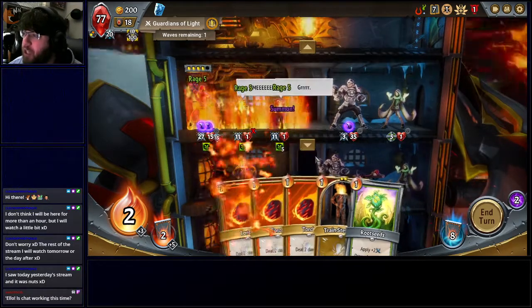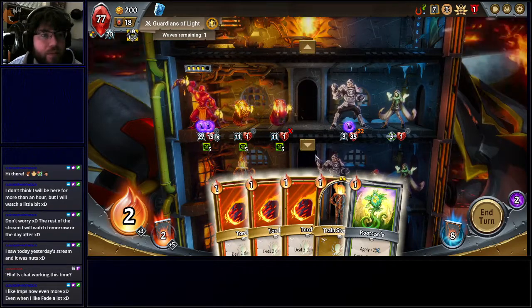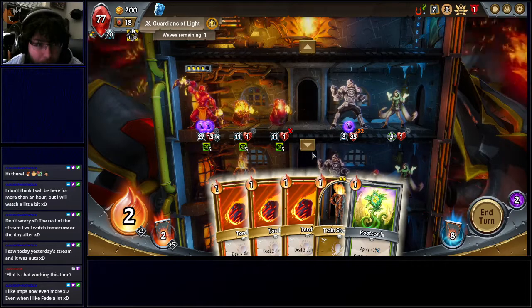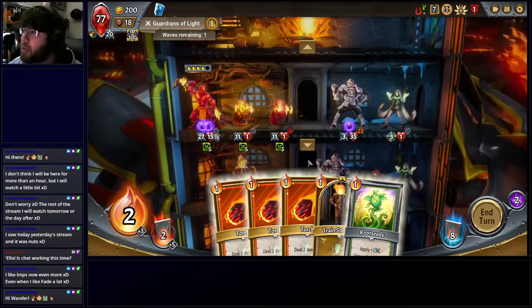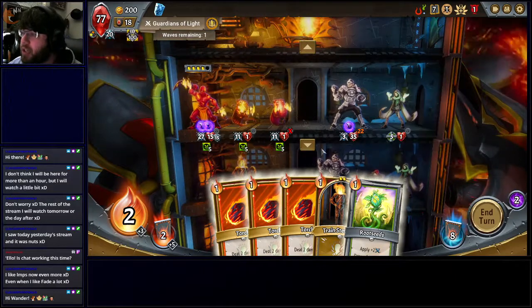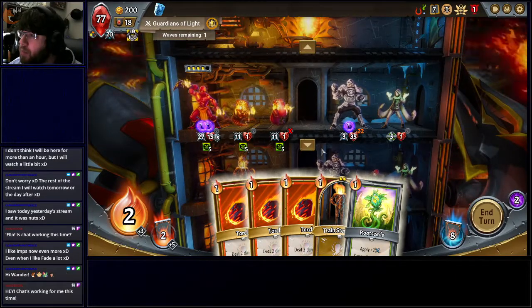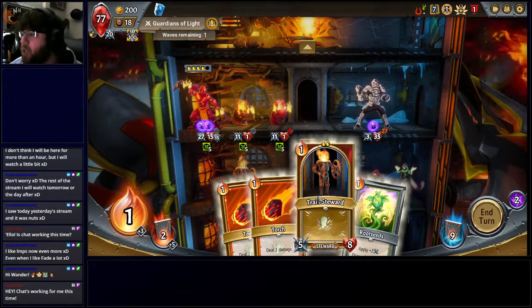Let's drop the Fledgling in. He's only going to take 22. Torch her — now he's taking 27. I can get up to... I don't think I can kill him.